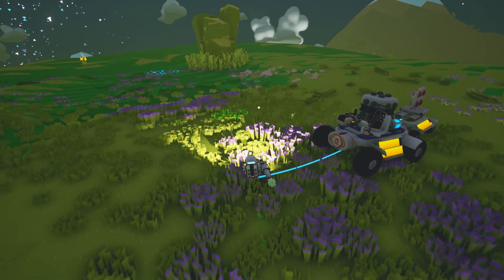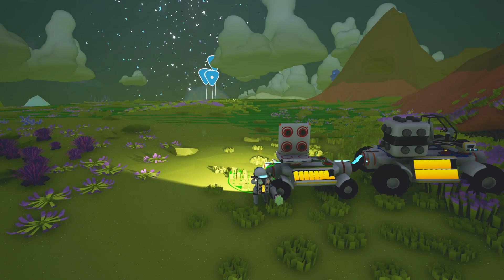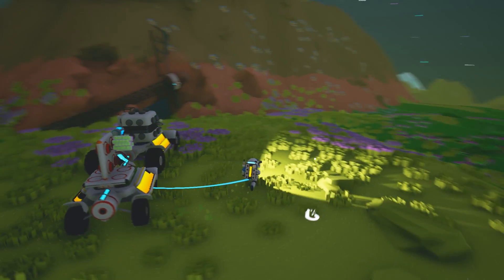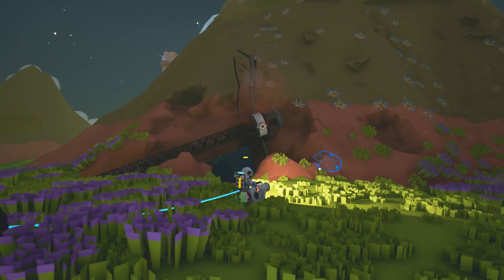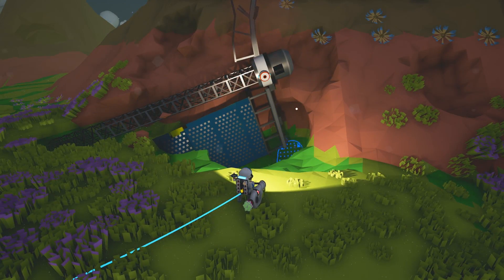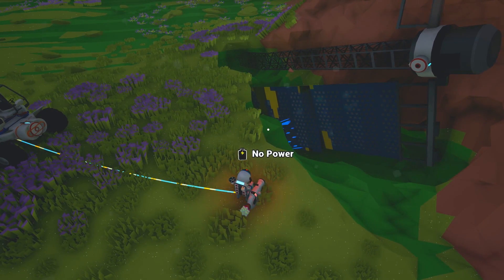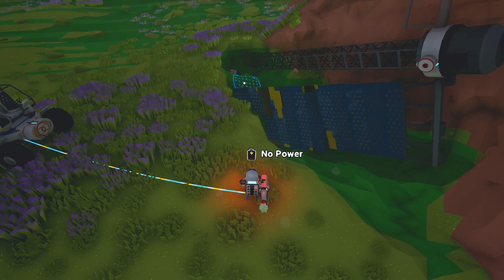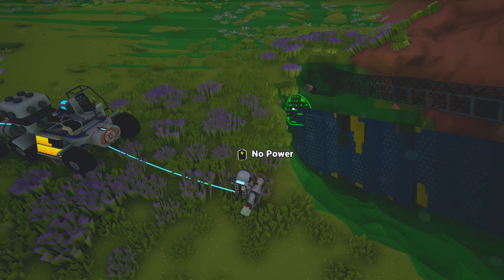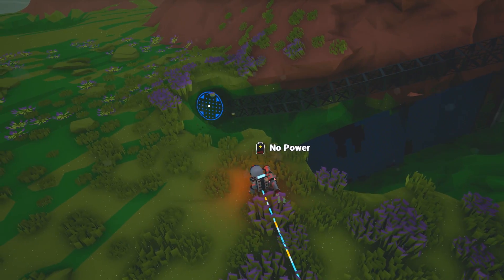It probably wouldn't hurt to put at least a generator on this thing at some point. This is kind of slow going. What I want to be able to do is just run back and forth, charge up, come back, get back to work. Oh, this thing is huge — I want to put that on my truck. Hey devs, why can't I put that on my truck? And the proper response to that would be 'because reasons' — infallible logic. Oh wait, this is fun — as long as I'm tethered. That's what was happening when I was running over here: I would lose my tether.